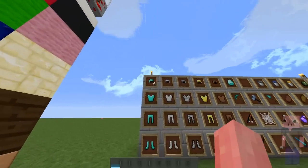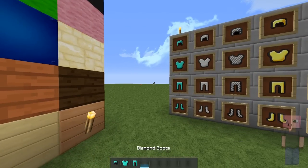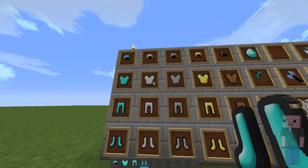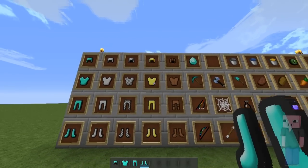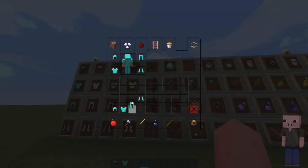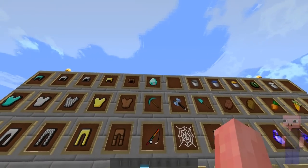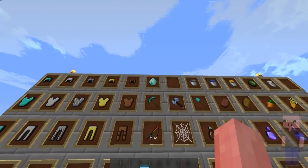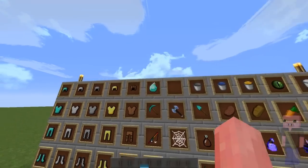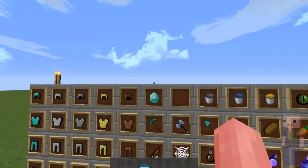Next up we've got all the armor. I'm going to grab the diamond armor and put it on so you can see how it looks when it's on you. Here we also have the iron armor, chain armor, gold armor, and leather armor. You can see the diamond armor — it kind of glitters or shimmers — and it looks really cool. I really love that animation a lot.